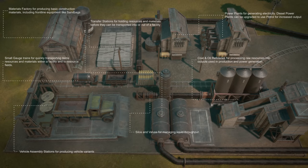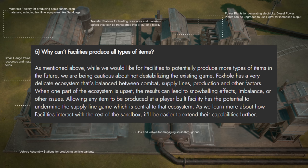Many people have been asking why facilities can't produce everything. The real reason appears to be that logi balance may get so out of whack that iterative updates would actually be better. As the devs write, allowing any item to be produced at a player-built facility has the potential to undermine the supply line game, which is central to the ecosystem, but they'd like to learn how this version is received and expand further in the future. I honestly wouldn't be surprised if later next year, after a few wars, we'll actually be able to produce things like 7.62, shirts, or bandages at a player-built facility. But we just need to figure out the right balance, and the worst thing to do is provide way too many things so that war fronts just never die — there needs to be a little bit of scarcity for this game to actually be good.